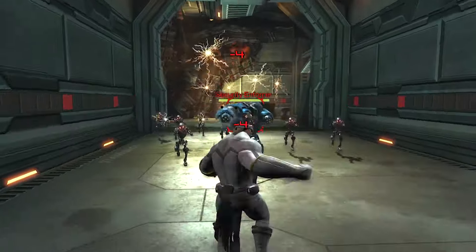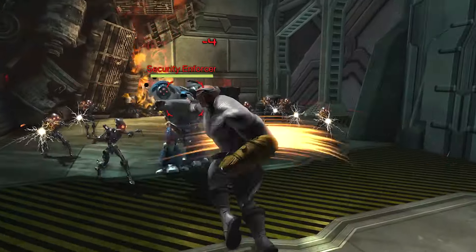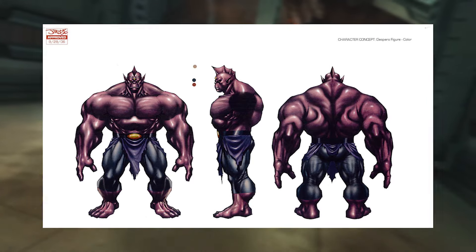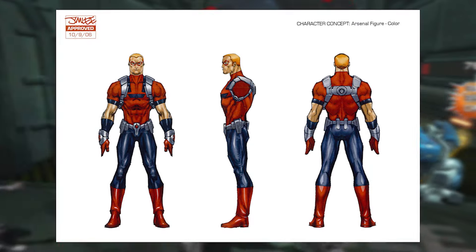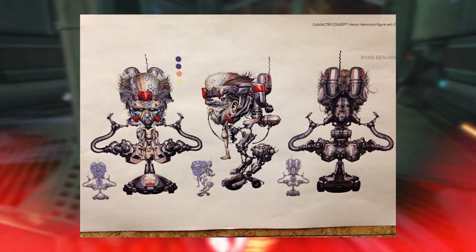Number 4 on the list: there are also a few characters who seem to have never left the concept art stage, such as Mongol, who I personally would love to see, Despero, who again I would love to see, Arsenal — Green Arrow's sidekick — and Hector Hammond, who was the main villain in the Green Lantern movie.